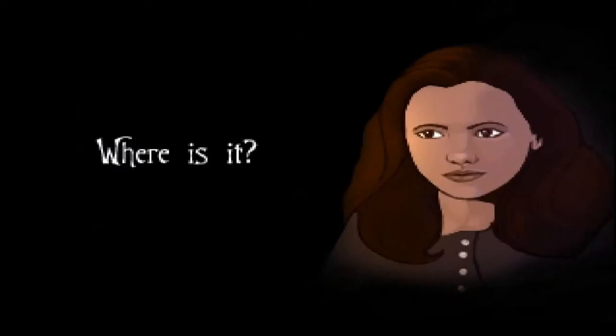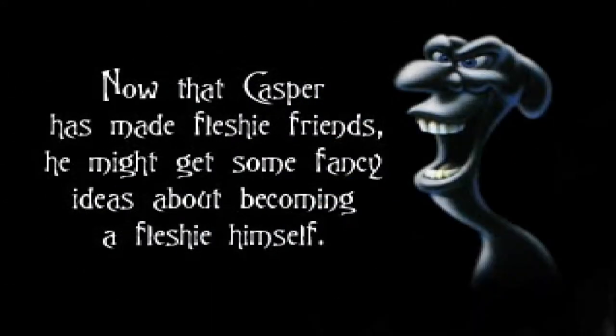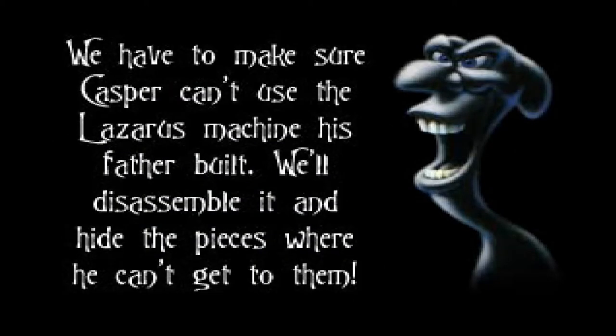Meanwhile, in the secret laboratory: now that Casper has made some fleshy friends, he might get fancy ideas about becoming a fleshy himself - and we don't want that to happen. 'Who will clean up our staff? And who will cook for us?' All right boys, in priorities - we have to make sure Casper can't use that fleshy-making Lazarus machine. So we'll disassemble it and hide the pieces where he can't get to them. Well, that's just mean.